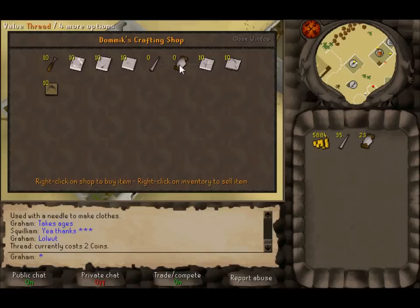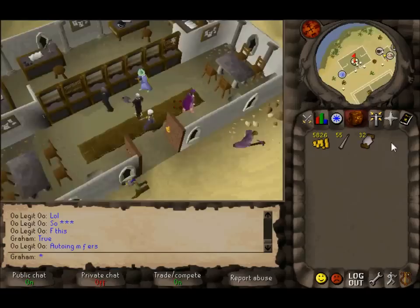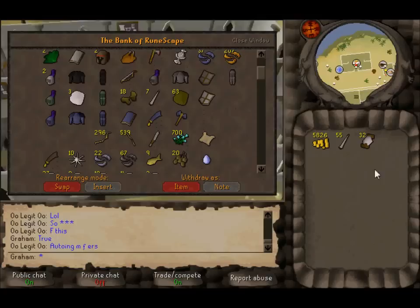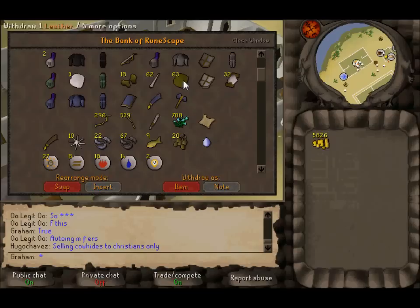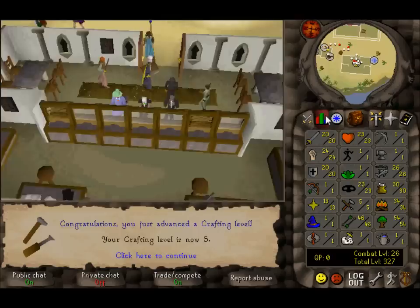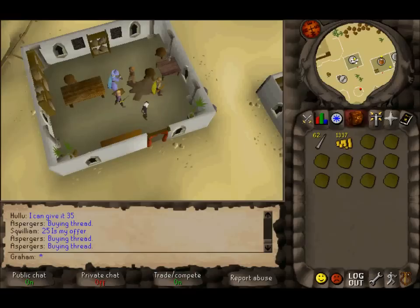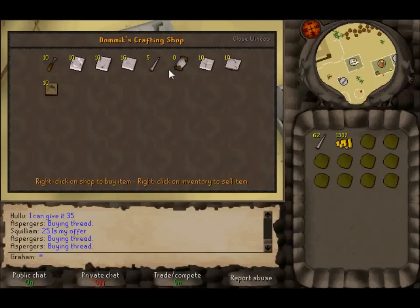It's quite impossible to buy any thread because there are a lot of auto-buyers, which are really annoying. So I'll just craft what I have right now — it's not a lot and won't get me to level 10 crafting, but it's still something.